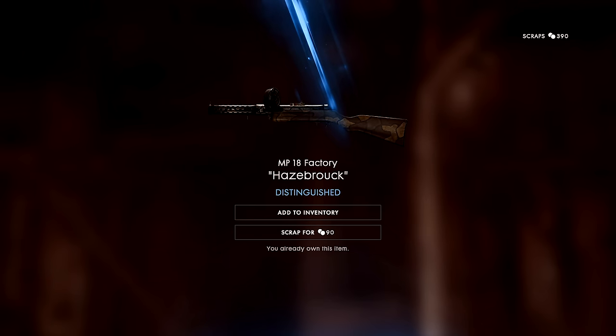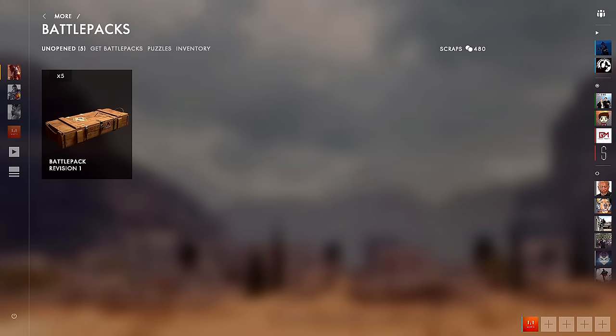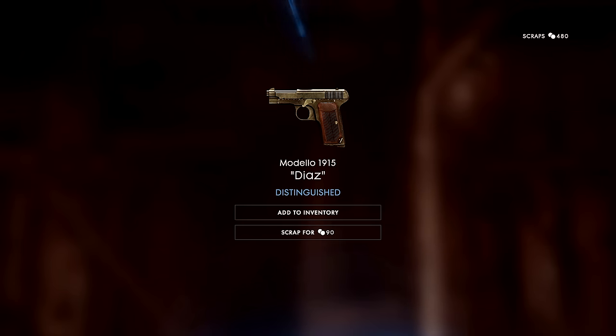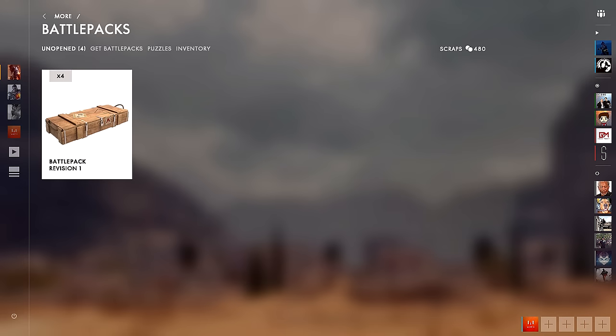We didn't get something different, but I'll take the scraps and move straight on to the next one. Got my 90 scraps — let's just get some speed runs going until we get something we want. Something new: the Diaz camo for the Modelo 1915. I haven't even unlocked this weapon in the game yet, but that's a really nice looking camo. I like the metal on it and the wooden handle — it's a really nice finish, so we'll add that to our inventory.